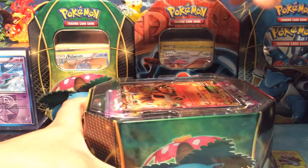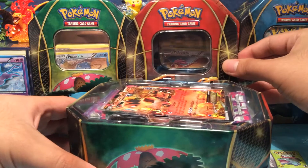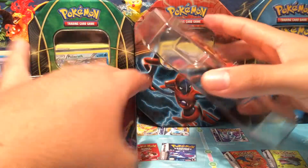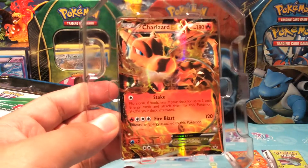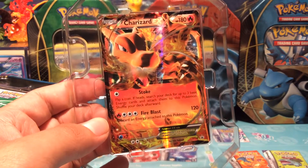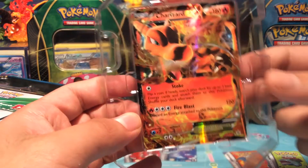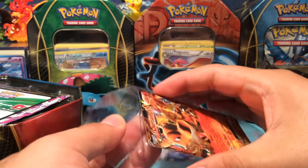Let's crack into this bad boy. Alright, we got Charizard EX — pretty cool card. HP 180, with Stoke and Fire Blast for 120 damage. It's XY Black Star Promo card number XY 29 out of the promo set. Nice! I'm going to take it out and put it in a sleeve.